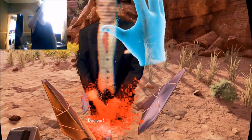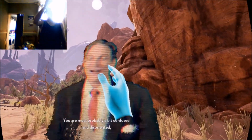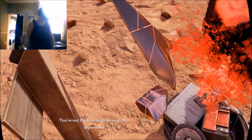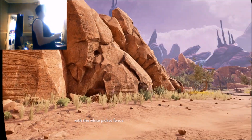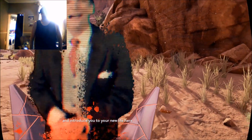Hello, hello, ciao, hola, hallo, ni hao - welcome to Hunrath. My name is Yosef, I am the mayor here. You are most probably a bit confused and disoriented, but let me reassure you, everything will be fine - you are not the first to go through this experience. The others who have come before you will help you adjust. Follow the trail to the house with the white picket fence. Fali will meet you there and introduce you to your new life here.